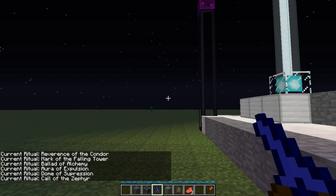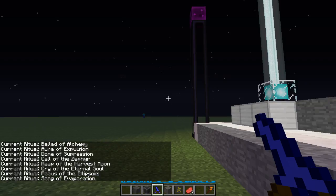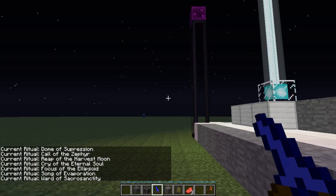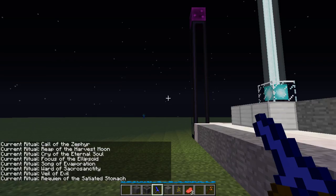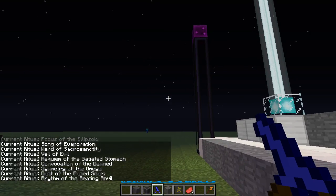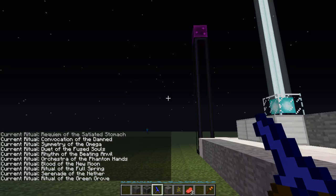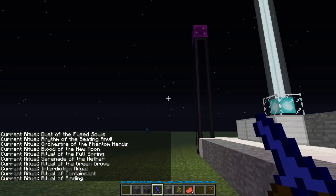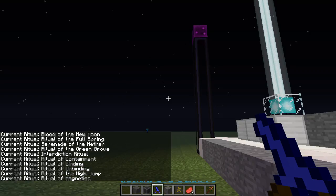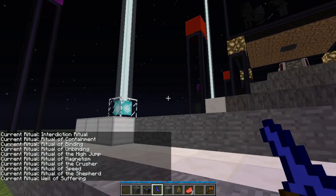With the ritual diviner you can shift right click and cycle through different rituals: regeneration, feathered earth, transformation, reverence of the condor, heart of the falling tower, ritual of alchemy, ritual of expulsion - there are a lot of rituals. Also suppression, zephyr, harvest moon, cry of the eternal soul, focus, song of evaporation, requiem, satiety of the stomach, and complication of the damned. The one I want is called the Well of Suffering.